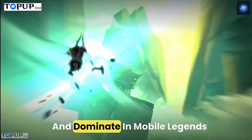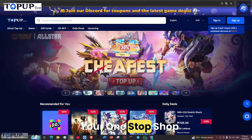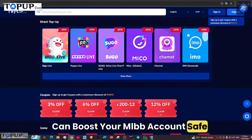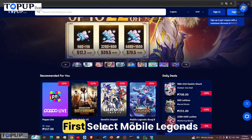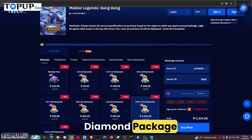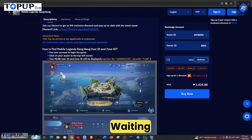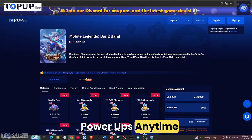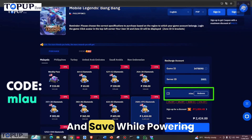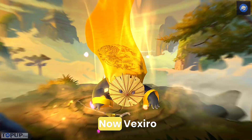This video is sponsored by Top Up Live. Want to level up fast and dominate in Mobile Legends Bang Bang? Welcome to Top Up Live — your one-stop shop for game top-ups, gift cards, and more. Just select Mobile Legends, enter your user ID and zone ID, choose your diamond package, pay with your favorite method, and your diamonds are in your account instantly. No more waiting, no more risky sites. Use code MLAU at checkout to get 12% off, and visit Top Up Live now to make your next MLBB match legendary.